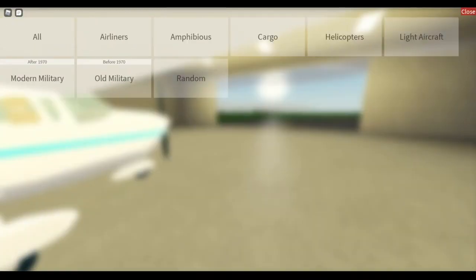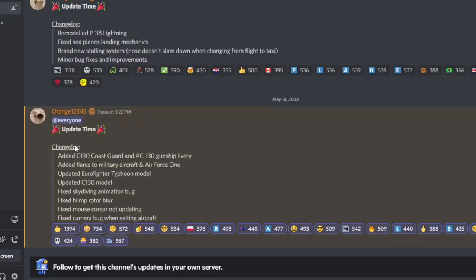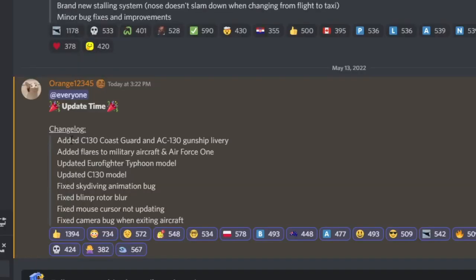I can show you the update log on Discord. As you can see, this is the update — it says: added the C-130 Coast Guard livery, added flares to military aircraft and Air Force One, updated Euro Fighter Typhoon model, updated C-130 model, fixed skydiving animation bug, fixed blimp blur, fixed mouse cursor not updating, and fixed camera bug when exiting aircraft.